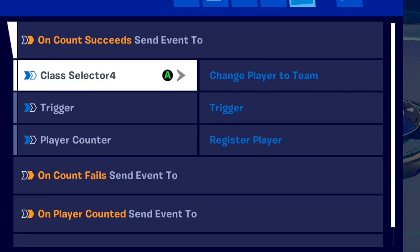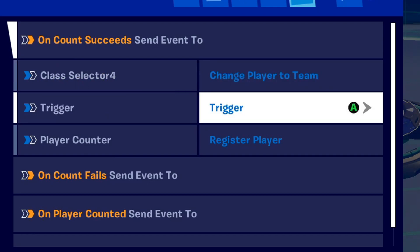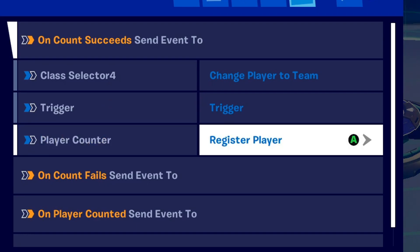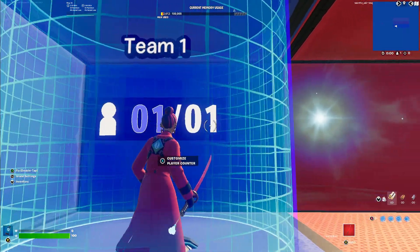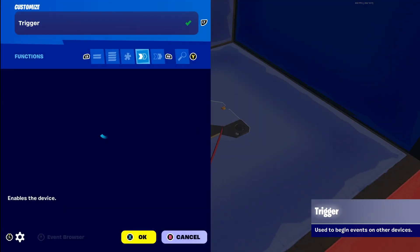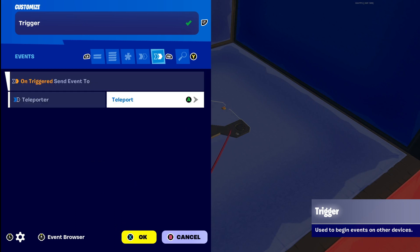For the player counter, on count succeeds: send to class selector 4 — which is my class selector — to change player to team. On count succeeds, send events to trigger. On count succeeds, send events to player counter to register player. For the teleporter, make sure it teleports when it's triggered. And for the trigger, it's going to be triggered by the player counter, and when it's triggered, the teleporter activates.